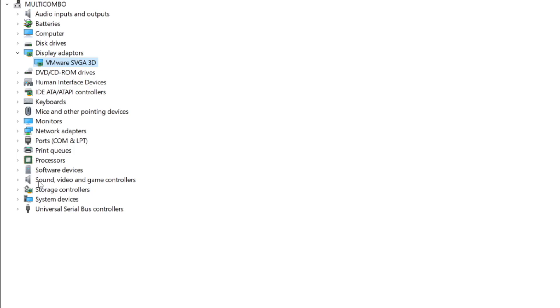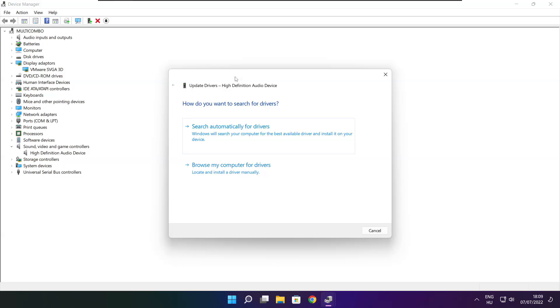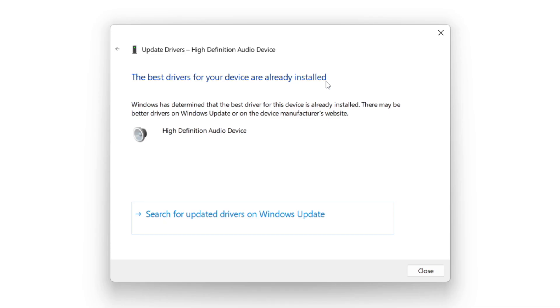Click Sound, Video, and Game Controllers. Select your Audio Device. Right-click and select Update Driver. Search automatically for Drivers. Wait for the process to complete. Installation complete — click Close.